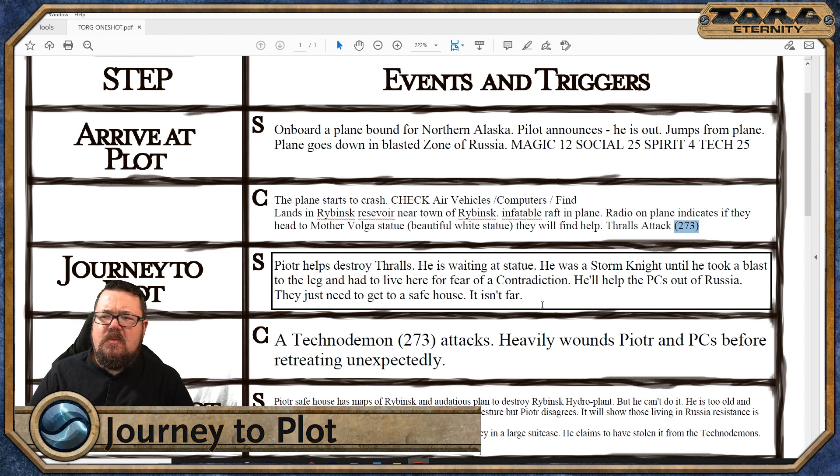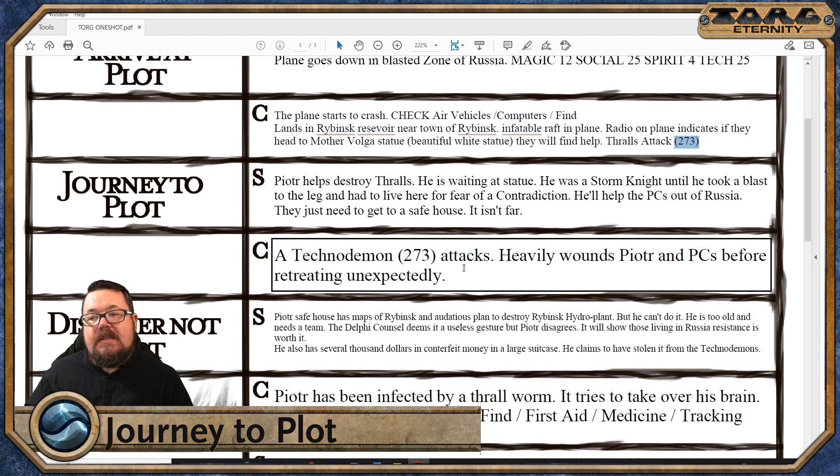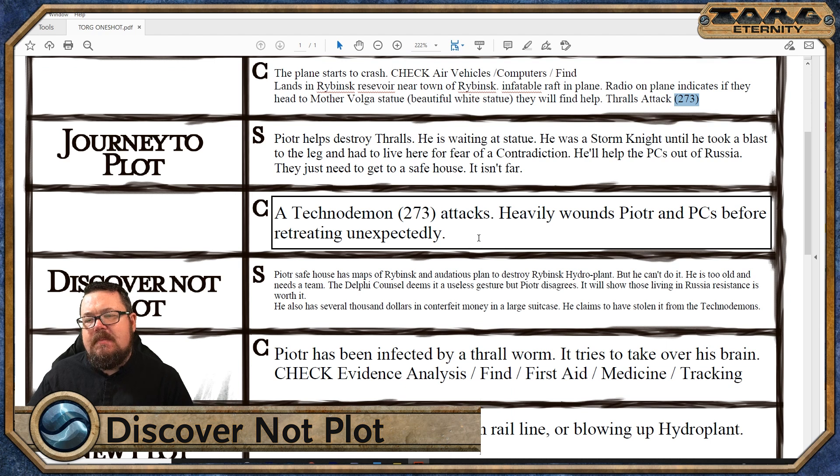He can spin them whatever kind of yarn I feel they need. Russia is not safe. When the government took a seat on the council with the dukes of the demons, it did not make life for the rest of us easy. The demons still like to infect us with their technomancy and the Russian government doesn't push back too hard because they want their power. Life is tough. As they're about to get to the safe house, a technodemon attacks. Technodemons are gigantic creatures — they can fly, they can do all sorts of weird, wonderful things. It heavily wounds Pietor, but then retreats unexpectedly.